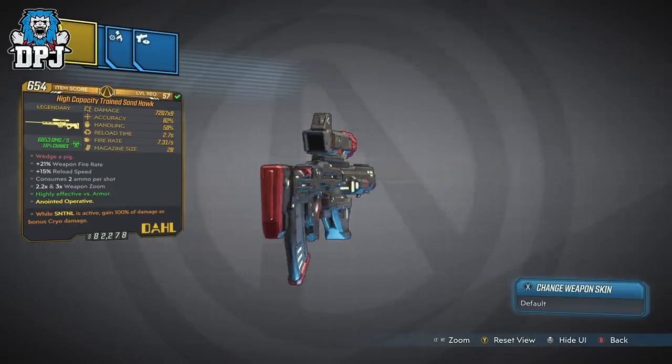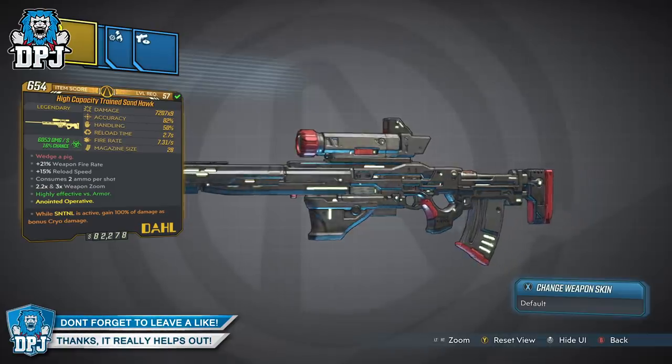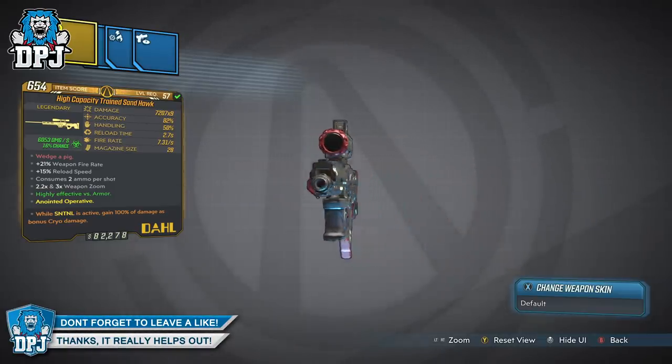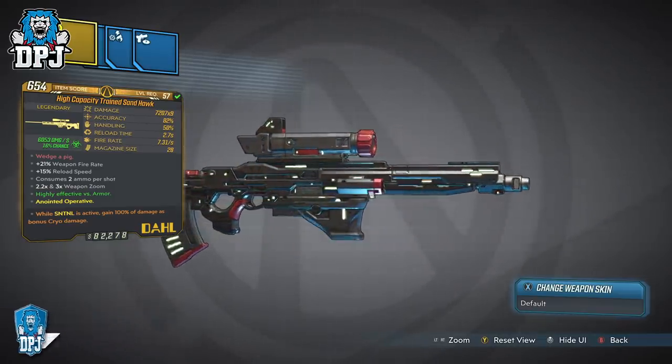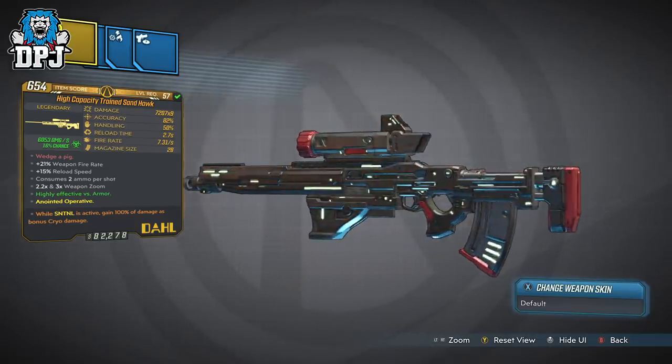If you do enjoy it, leave a like — it really helps out — and subscribe if you want to see more. So the Sandhawk is a new sniper to the game which arrived with Mayhem 2.0 and drops on Mayhem 6 or above from Kasagawa Jr. upon Atlas HQ.